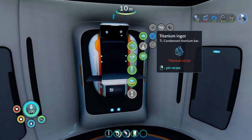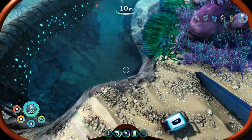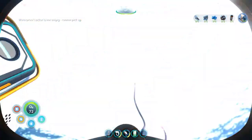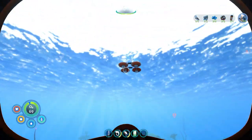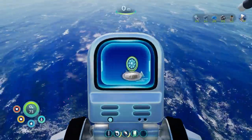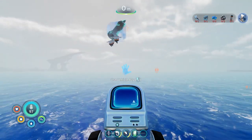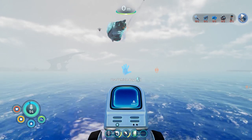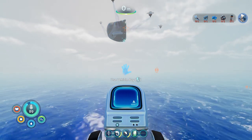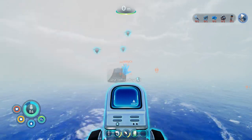Oh, I can make enameled glass. We need one titanium bit — I should have one. There's the sea truck. I'll admit I'm not big on the idea of the sea truck — I miss the Cyclops. I like the idea of the customization of the sea truck, technically. But maybe I just need to use it more.